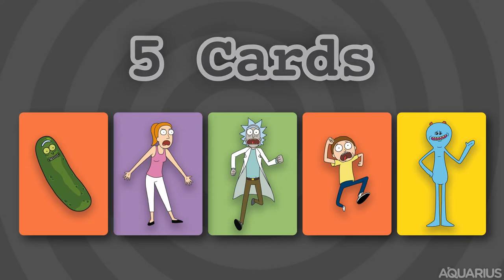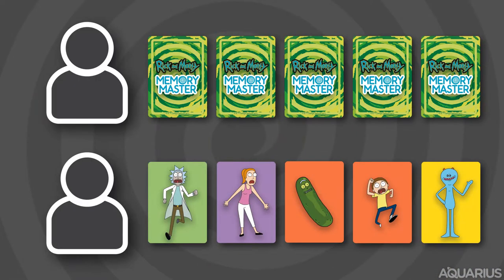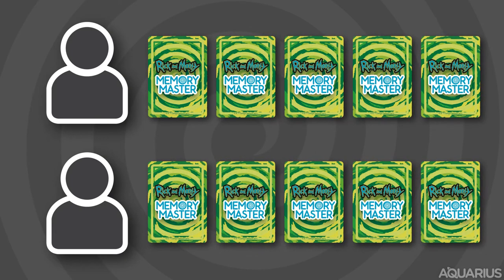Everyone now gets up to 15 seconds to memorize the 5 cards in their hand. Once you have memorized your cards, swap them face down with your partner.